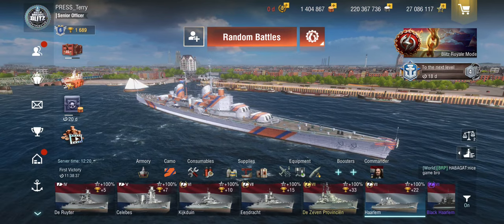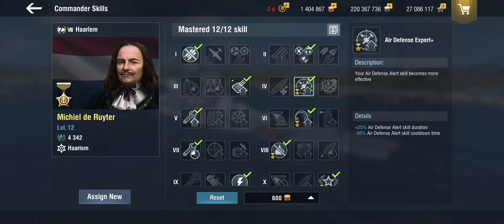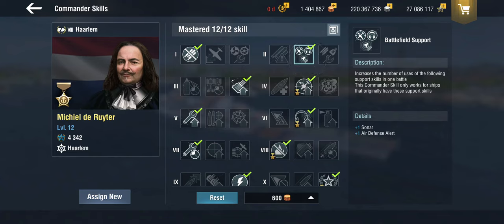The guns tend to be a little slow on reload, but we're doing this on tier 8 for now. Now the legendary skills — the boosted skills he gets — are: Air Defense Expert Plus, which is an obvious no-brainer. It gives Air Defense Alert skill duration and halves the cooldown. He also gets Recon and Surveillance Plus for the same thing happening to the sonar. If you combo that with battlefield support for extra sonar and Air Defense Alert, you get a pretty decent utility set out of these cruisers.